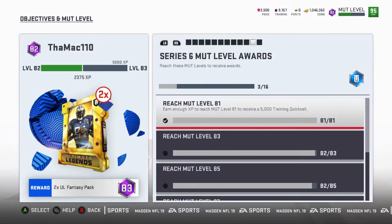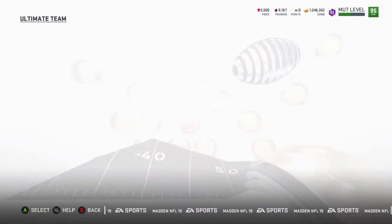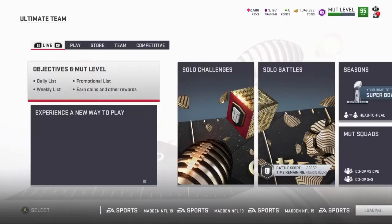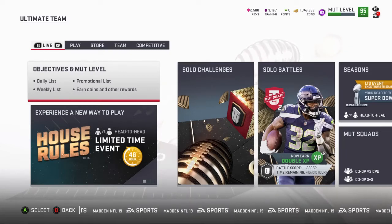Each time you level up — I was like level 70 something at the time — I got level-up packs. I ended up pulling full legends and then ultimate legend pieces — big pieces. I sold those pieces off and I made about 400,000 coins from that.